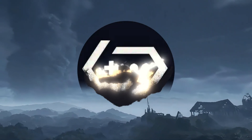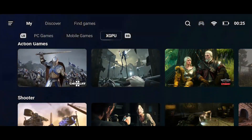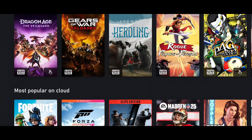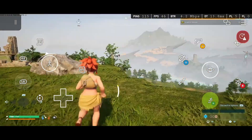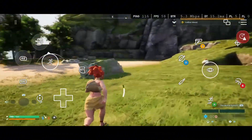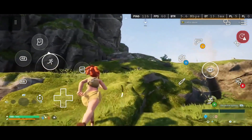Finally, the absolute champion — Gamehub X GPU. This thing pushes Xbox cloud gaming to the max with advanced rendering, custom frame smoothing, and optimized network handling. I tested Forza Horizon 4 and Gears 5, and honestly, I had to remind myself I wasn't on an Xbox console. Even mid-range phones handled it flawlessly. If you want the closest-to-console Xbox experience on Android, Gamehub X GPU is hands-down the winner.